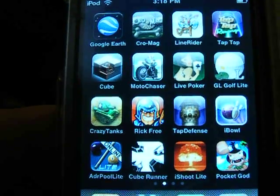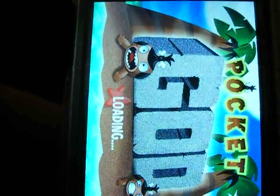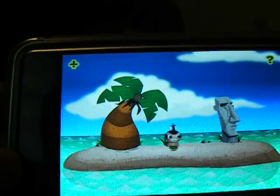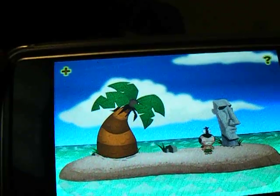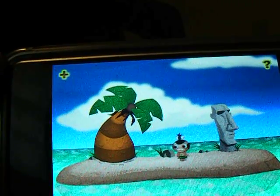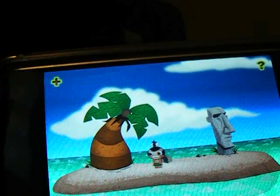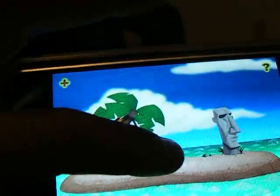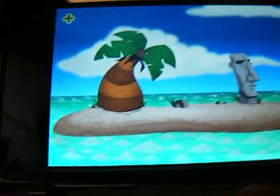We're gonna do Pocket God — bottom right corner. Oh, you have to tip it sideways for this. Basically, you're a god. You have these little monkey-human type of things who are islanders, and they live on this island. And you can basically do anything to them — you can throw them in the air, let them drown, as you just saw.